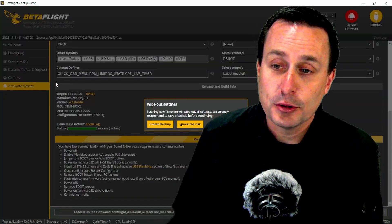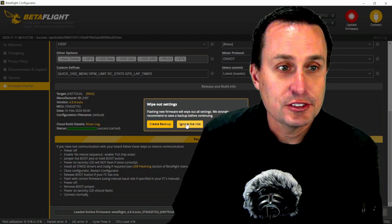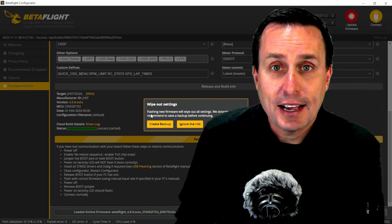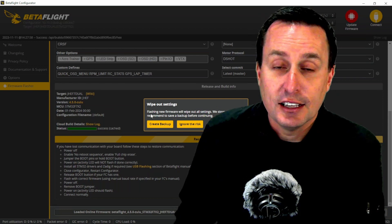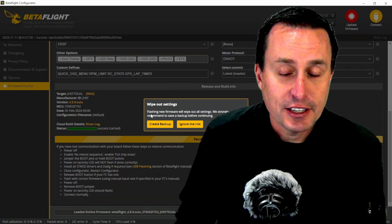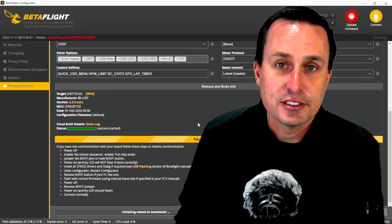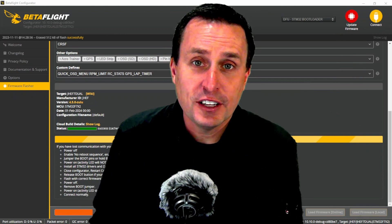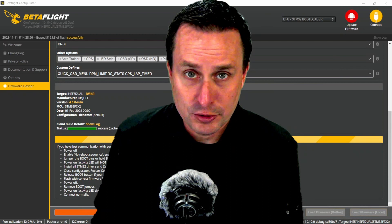As mentioned, this is a development build so there are some risks — go ahead and ignore that warning to proceed. Another prompt that may come up is whether you want to back up the settings on your flight controller — I would definitely recommend doing that first. Then go ahead and flash your flight controller. Once it's all flashed, load your old settings back and go through everything to make sure it's squared away, then you can start checking out the new features.